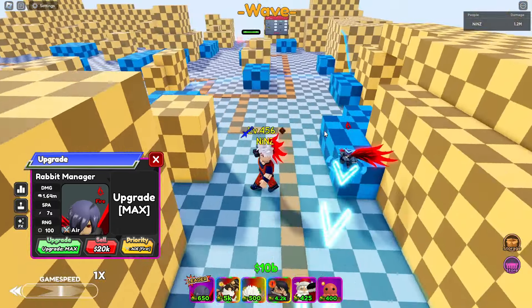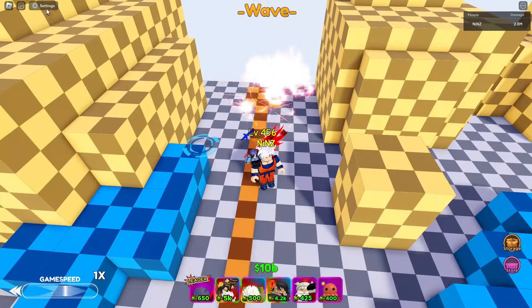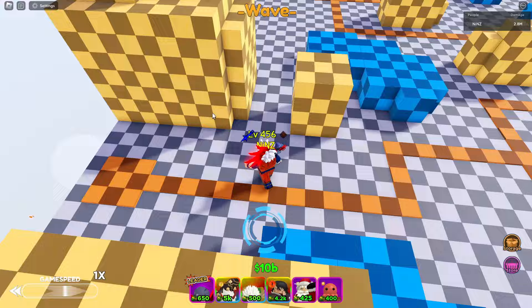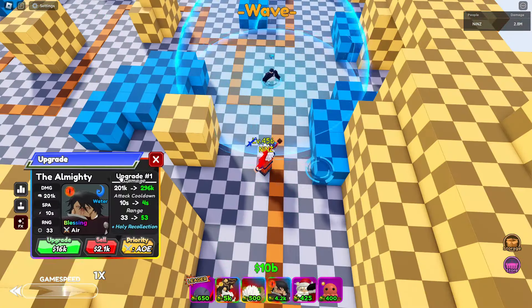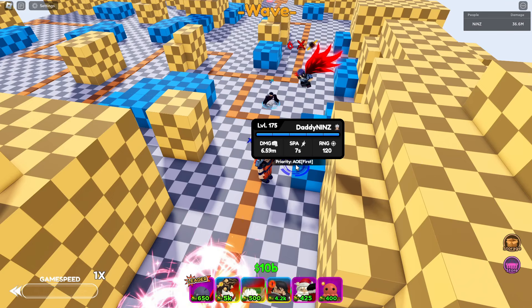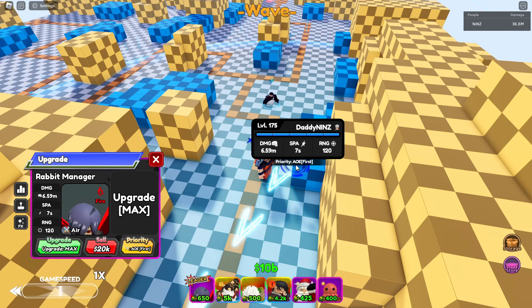Let's check that animation — there's no sound effects, for real, no sound effects. Now I'm going to place the Almighty for a total damage of 6.59 million and 120 range with the help of Almighty buffs. So this is your Rabbit Manager from Christmas Crate 2023 — later guys!